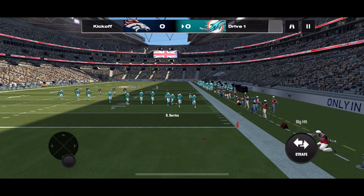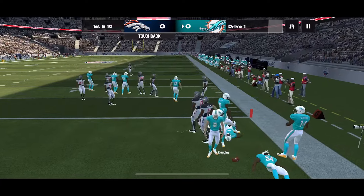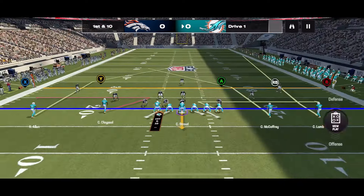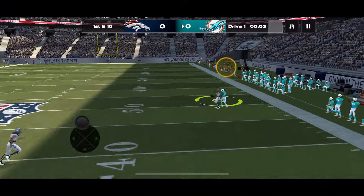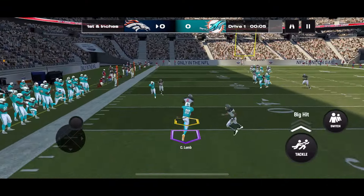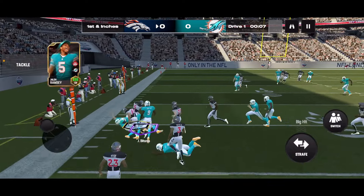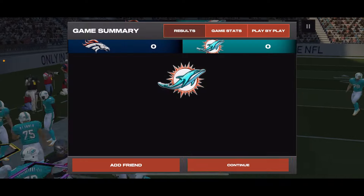Great start — with it in the end zone. Okay, perfect. Now I'm going to do whip unders and just go to CeeDee Lamb because CeeDee Lamb is OP. That's an under throw, and I should not have talked so much junk — Jalen Ramsey picks that off, which is pretty unfortunate.